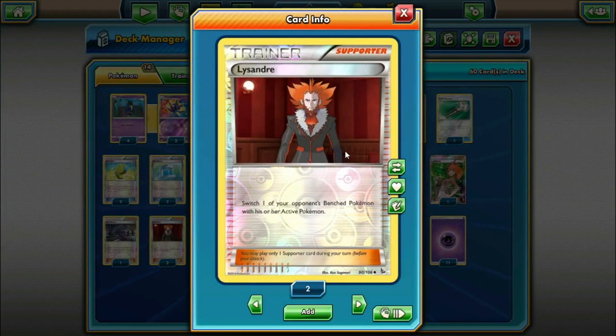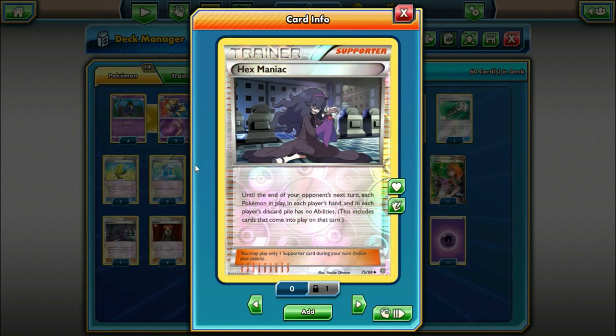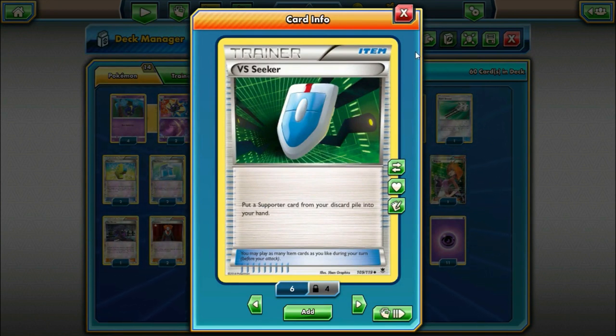We play two Lysandre to switch our opponent's bench Pokemon with their active. One Hex Maniac to shut off abilities until the end of your opponent's next turn — mainly to deal with Item Lock decks and Greninja. You could swap this for Promo Giratina if you choose. We play three Versus Seekers to reuse our Supporters — I'm experimenting with three instead of four just to be mindful of Item counts in a Garbodor-heavy meta.